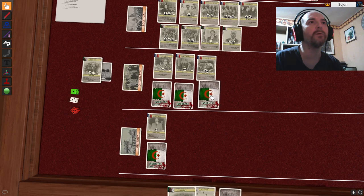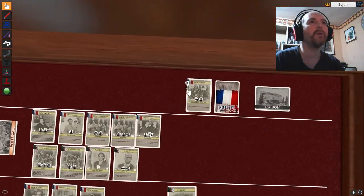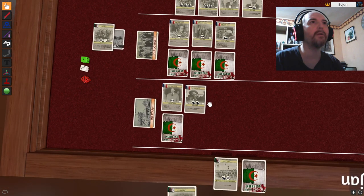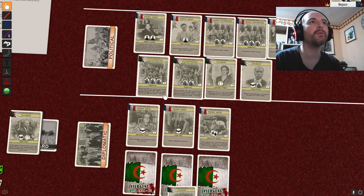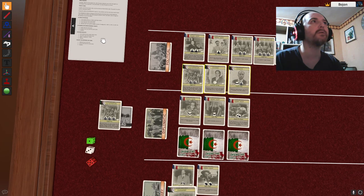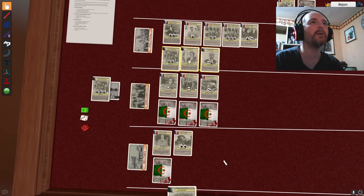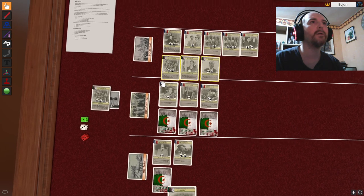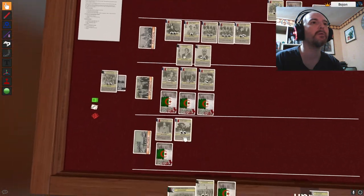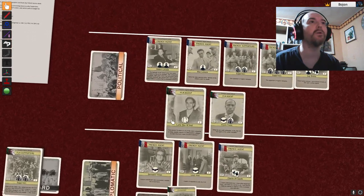Let me check: five, seven, ten against five. He still doesn't have more than me, but I have three against three in diplomatic — I need to do something there. Putting two more supporters face down in the diplomatic sector would be good. Back to French — he goes to military and attacks again. Two attacks, most-icon cards die, then another attack on the front with the most cards.